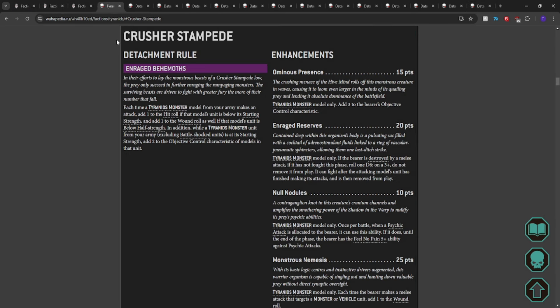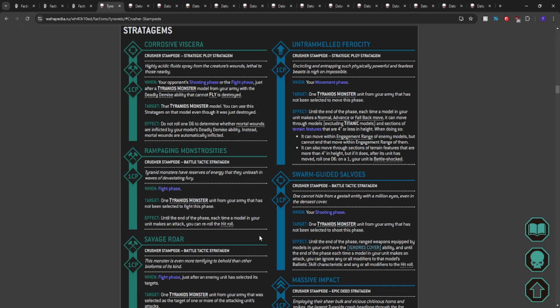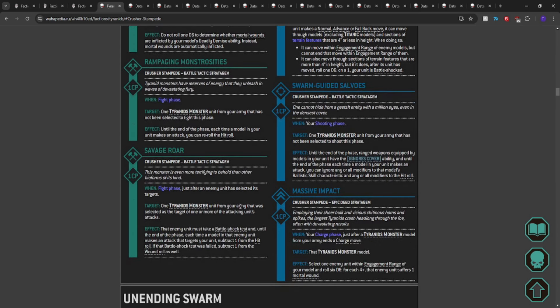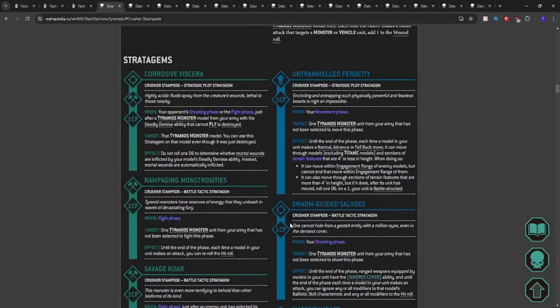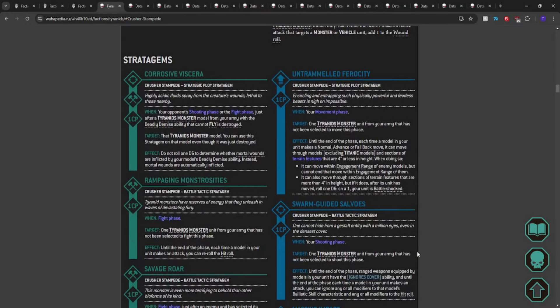Let's talk more about Crusher Stampede stratagems. I think we all know we use Untrammeled Ferocity quite a bit, and many people will say they don't use anything else — and herein lies the problem. Stop doing that. If we can go through Invasion Fleet using only the 5+ feel no pain, I don't want to hear that you can't use Crusher Stampede stratagems. What do you mean you don't know how to use auto-explode, reroll hits in the fight phase, minus one to hit in the fight phase, Tank Shock, ignores cover? Use that stuff.